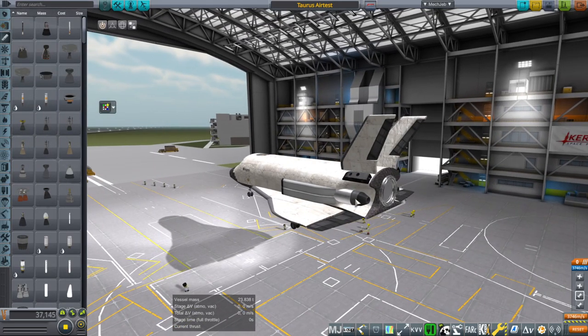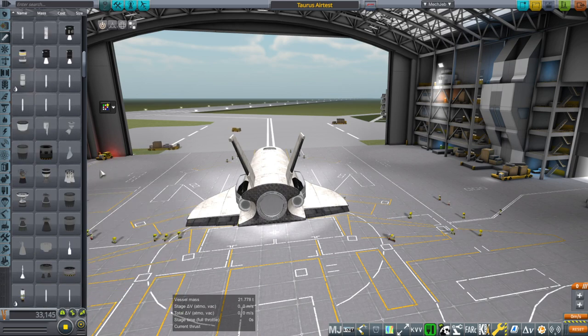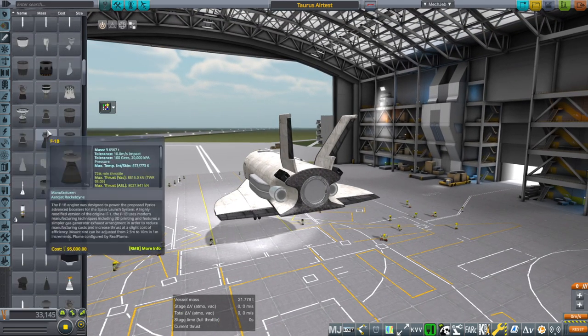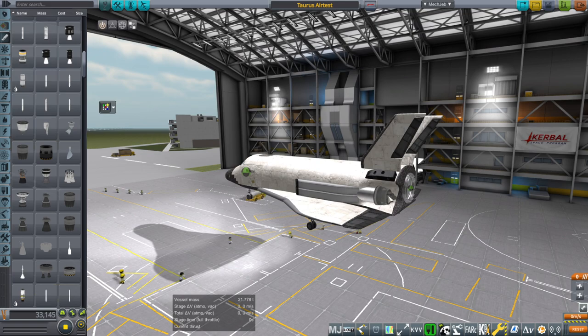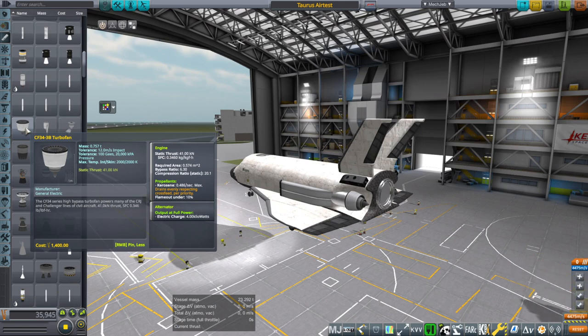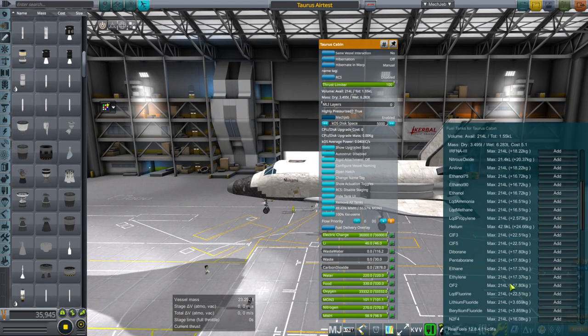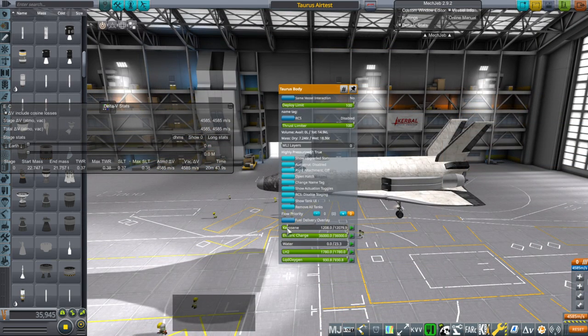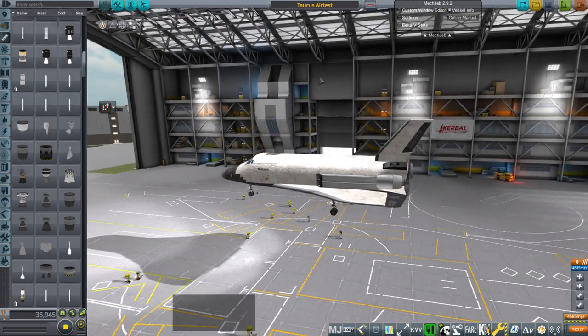I'm going to fit the less powerful jets on because we accelerated pretty quickly. We don't really have a good selection right now because I didn't install the advanced jet engines extended. We'll try these — from a CRJ, 41 kN, a little bit lighter — so then we can lighten up the ballast in front. That's probably minimal for takeoff and we're trying to make it a little bit lighter instead of having it be so powerful. Let me take a look at FAR: 14-degree angle of attack for lift at 117 meters per second — not exactly what you'd like to see.